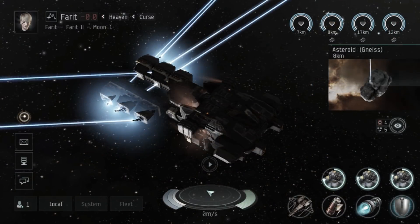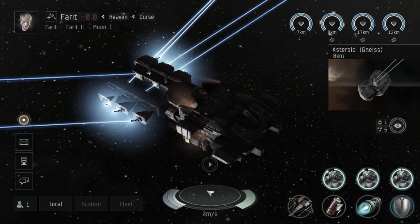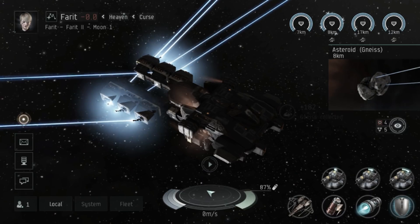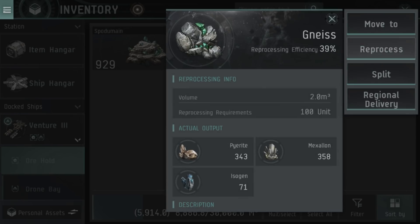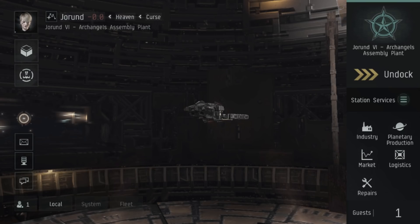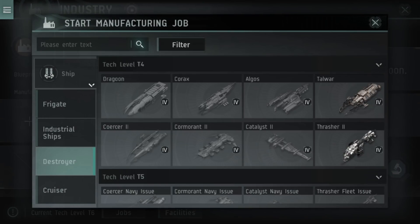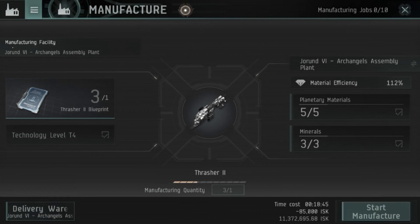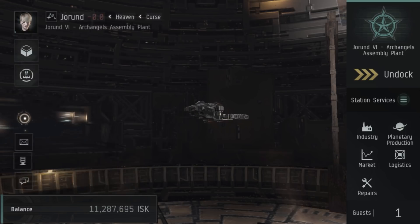Let's talk about industry. Mining is almost exactly the same as in EVE Online — you board a mining ship, target a rock, mine it, then dock up and reprocess your ore for minerals. Once you have minerals you can try to build ships. In EVE Echoes though, unlike EVE Online, you also need planetary materials to build ships. I have enough planetary materials right now to start manufacturing a Thrasher Mark II.